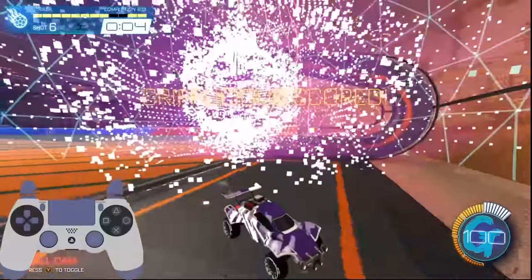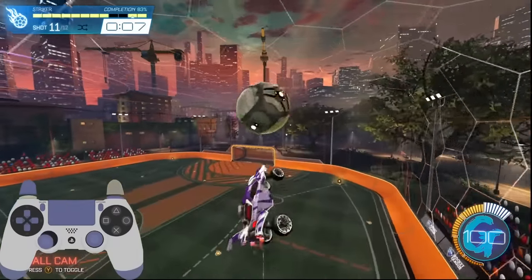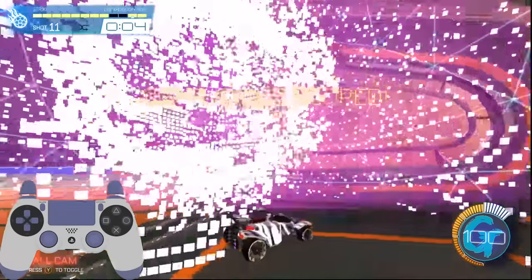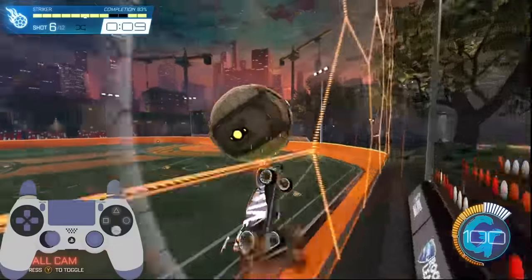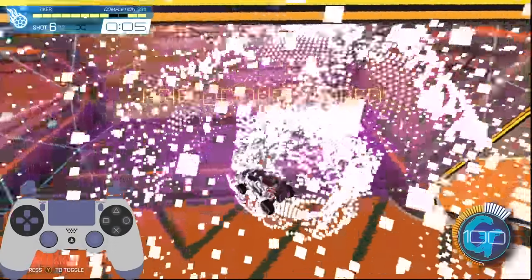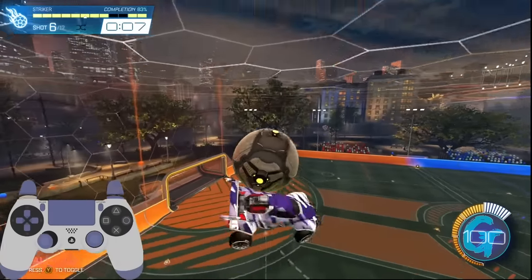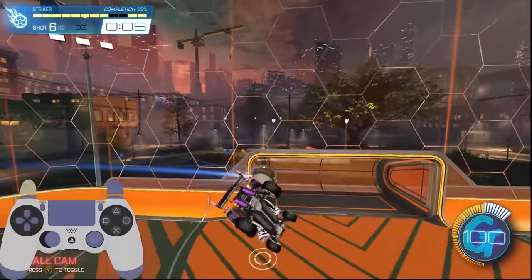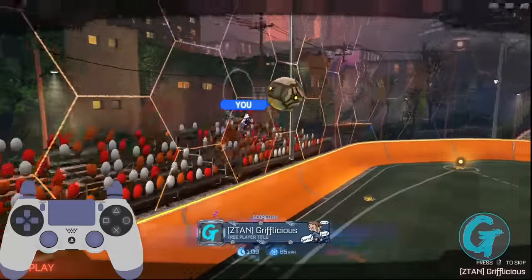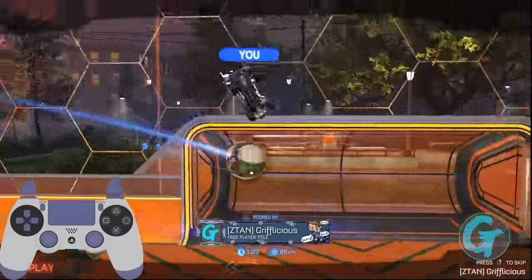Now we've practiced our setups, our movements to get the car in position, and have begun getting resets — so what do we do with it? Before we answer that, we need to address another aspect of flip resets that other tutorials don't mention: what to do while we're getting the reset. I'd like to present the argument that flip resets are as much of a recovery mechanic as they are an offensive one. By thinking of it in this way, we can apply things we know about recoveries to flip resets.